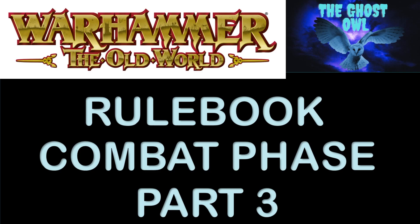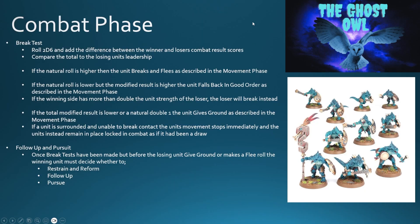So let's finish up the combat phase. We've looked at the rolling to hit, to wound, who can fight. We've looked at the combat itself and how you calculate the winner, looking at the combat resolution. Next up, we saw that the loser in the battle would have to take a break test, so let's look at the break test itself.